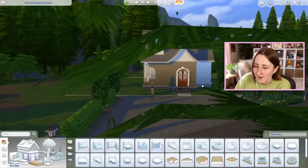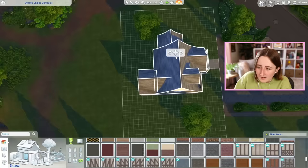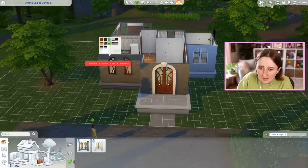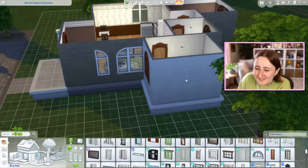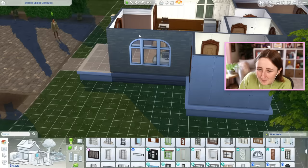I can make the walls shorter probably. That actually helps a lot — it's gonna be a lot cozier in here. Could probably scoot it back on the lot a little bit more now too. These Realm of Magic fences are way too fancy, so that's probably not gonna happen. We can use these cool wooden windows. I feel like that actually looks really cool. I might be doing a little bit too much with the arches, but I do like how they look so I'm just gonna keep it.